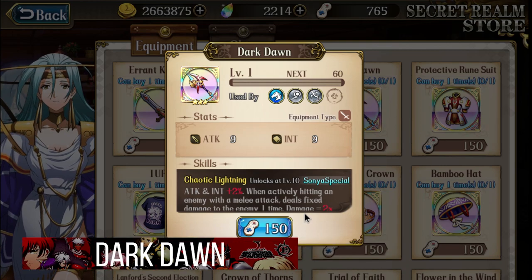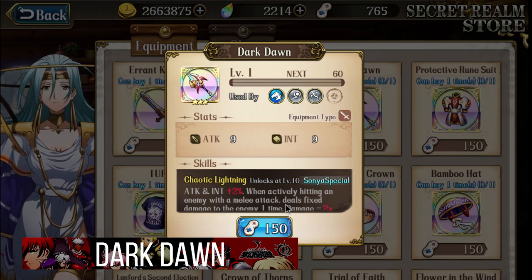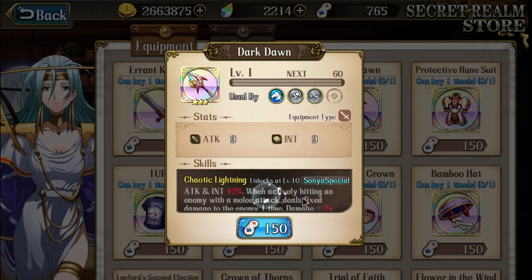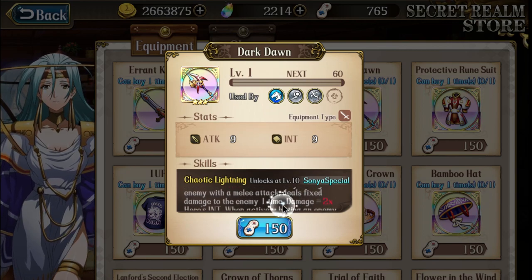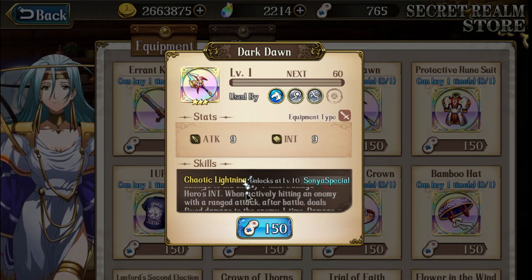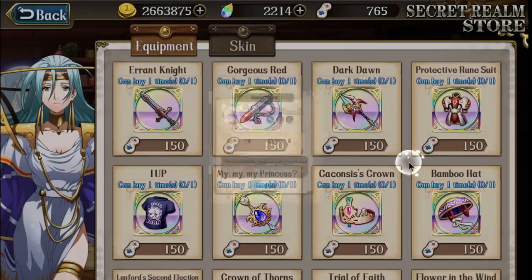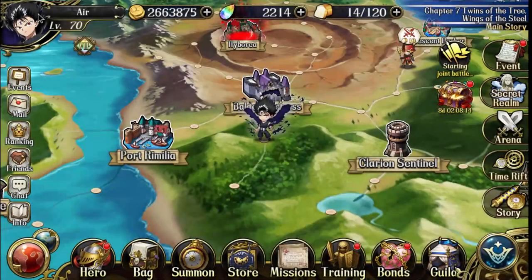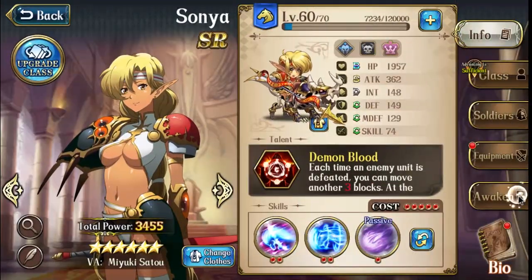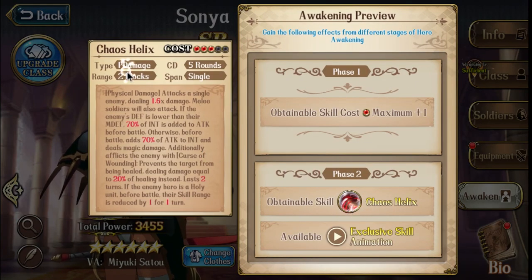Now let's talk about Sonya's Dark Dawn. This one is actually really OP because it adds both attack and intelligence. You might wonder why you need intelligence for Sonya since she's probably a striker. But this is very important: when actively hitting an enemy with a melee attack, it deals fixed damage — one time, two times the hero's intelligence. For a ranged attack, it deals fixed damage of two times attack. And yes, she does have a two-range attack with her 3C awakening.